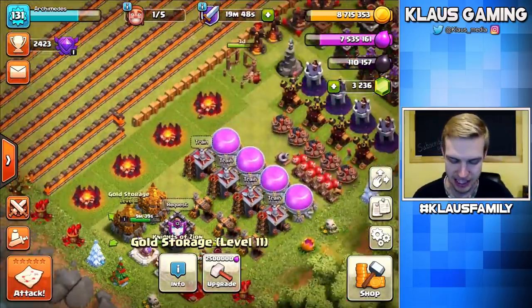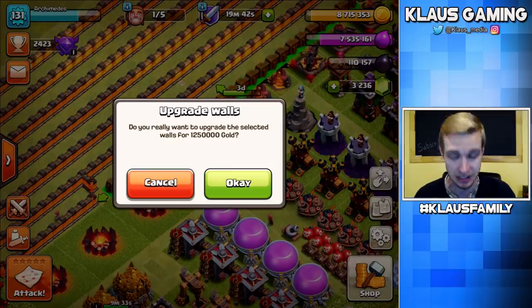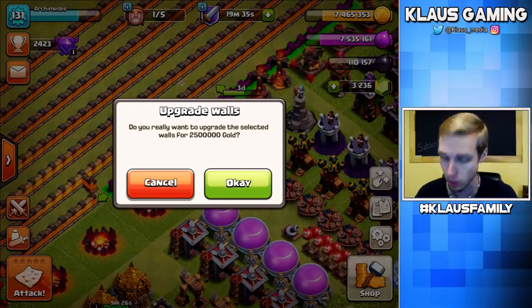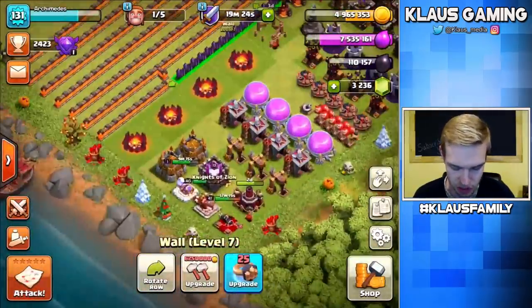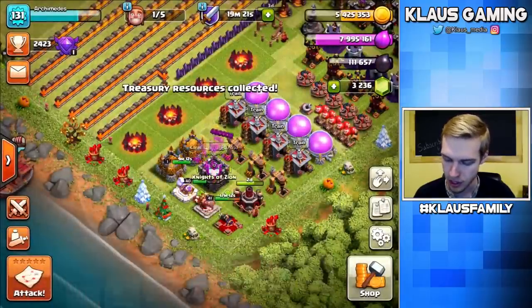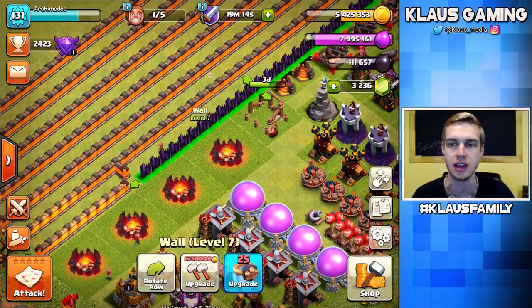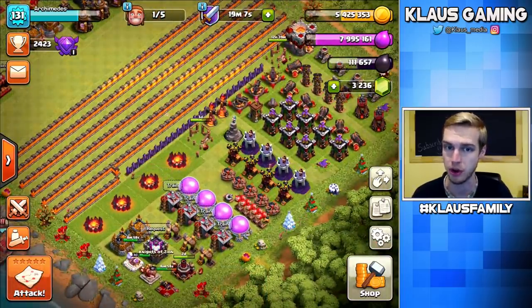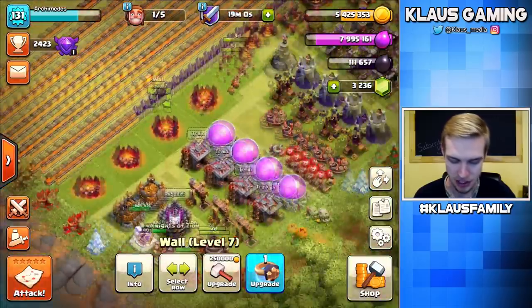So with all that being said, let's keep doing what we started with — let's upgrade some more walls. It's 1.25 million to get them all to level 6, the pink level — bam! Then 2.5 million gold to get them all to level 7, the purple level — bam! I'd love to go to level 8, the skull walls, but I don't have enough gold. I need 6.25 million and I've got 5.43 million — just under a million short. I love the way the purple level 7 walls look mixed with the level 11 walls; it's really neat.